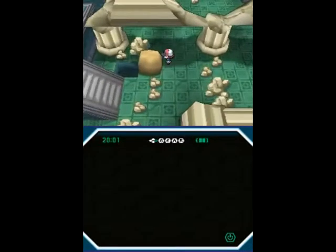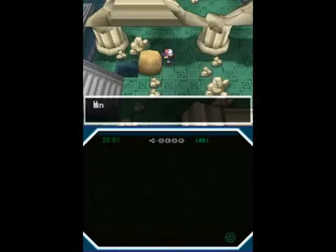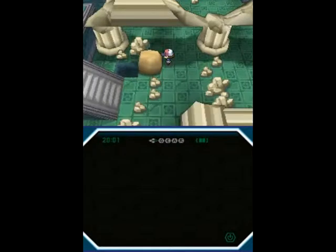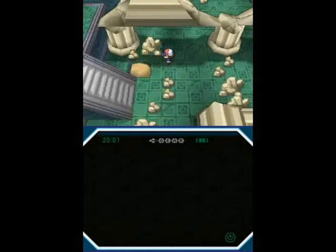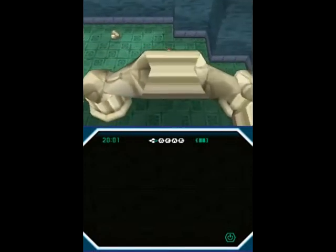If we have a Pokemon with Strength, we can simply skip all of these columns and take a shortcut. Like I've said before, HMs are never necessary to progress the game, but they're useful for shortcuts, getting around, optional stuff really. I kind of like the way they've done that. Strength is far from the most annoying HM move to have to have on your team, so at least it's good here.